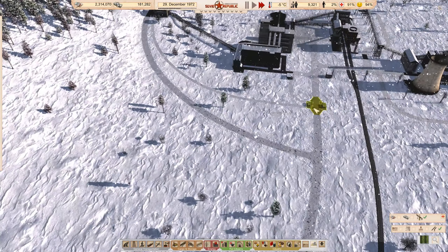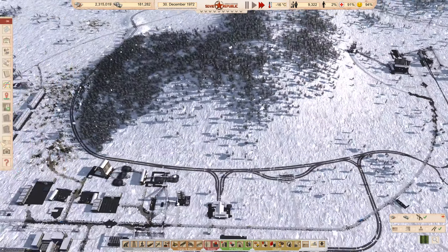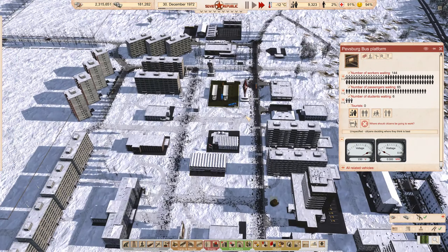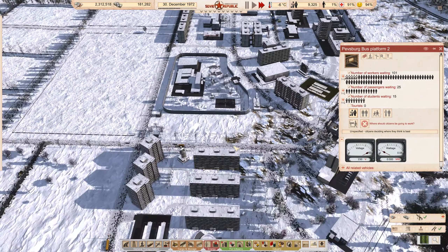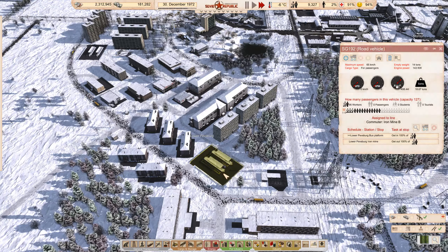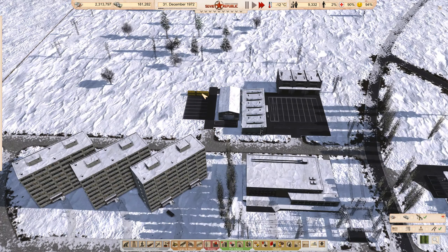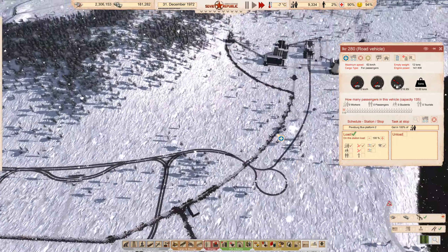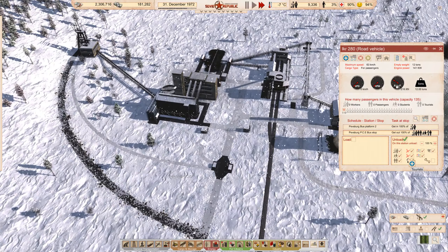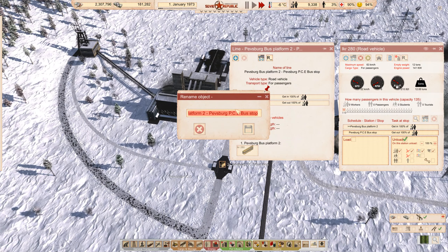We need more workers up here. The coal mine workers are coming from Pezberg Platform — quite far away. That's a lot of workers just sitting there: 150, 100, 30, and zero. These two are taken care of — we could tap into a few more. I had a spare bus — your new stop is going to be here to here. You're going to be the new coal commuter B.